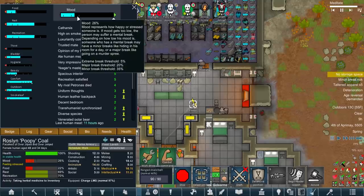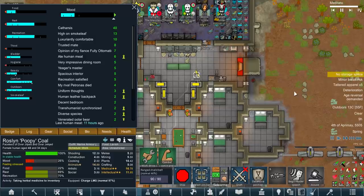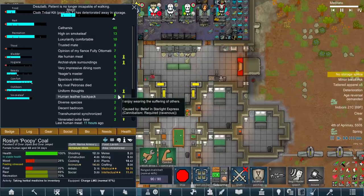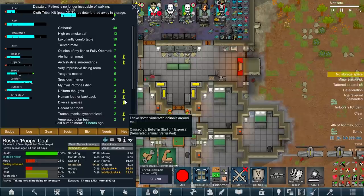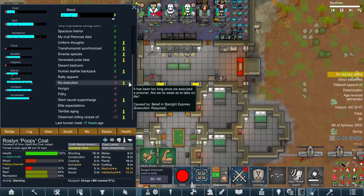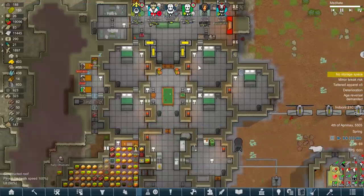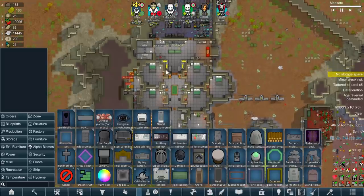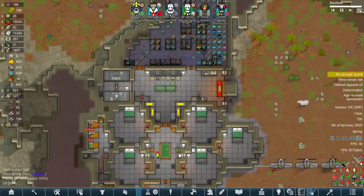Look at this: human leather backpacks, transhumanist, venerated polar bear, Arco-style surroundings, ate human meat. They're sad because we haven't had an execution, and also because none of them have had age reversal for a long time. I'm never going to give them age reversal. The neural superchargers, though, are a very good point - four components apiece. Well, look, we haven't got a fabrication bench, so that's not going to happen.